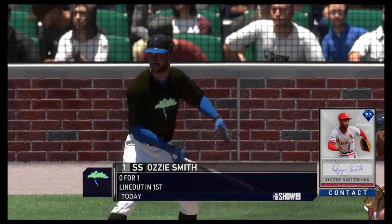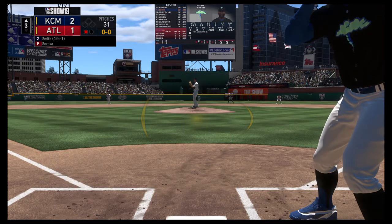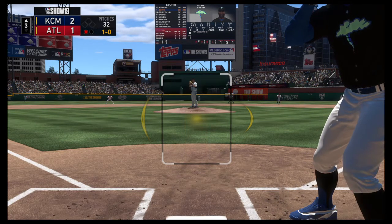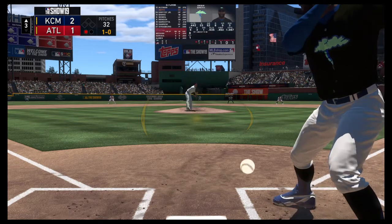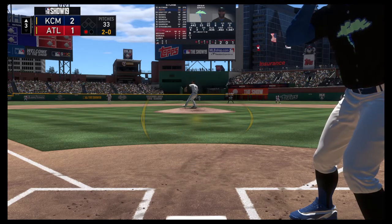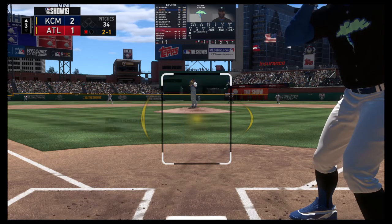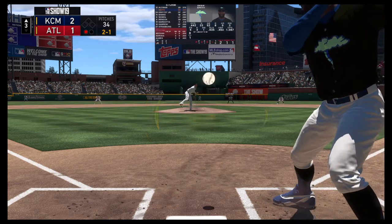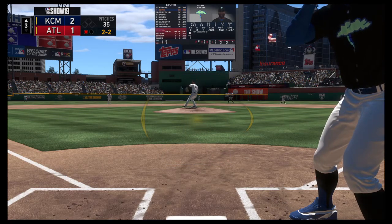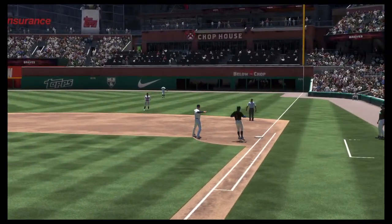Digging in to try it again is Ozzie Smith, 0-for-1 here in this one. First offering: nearly got the inside corner but ruled a ball. That misses low and inside — two balls and no strikes. That's a good approach when facing a young arm you might not be familiar with: take a look at a few, see what he's got, now he's got himself ahead in the count. Fastball is looked at for strike two. Hit to the right side — he'll step on first for the out, unassisted. Three up, three down.